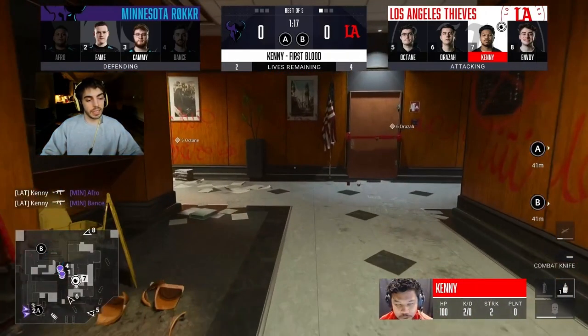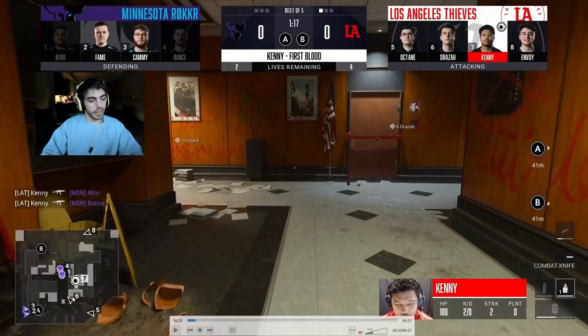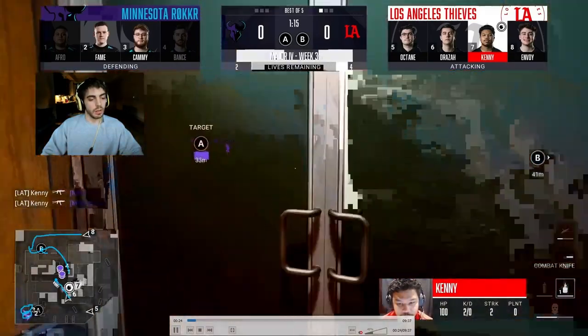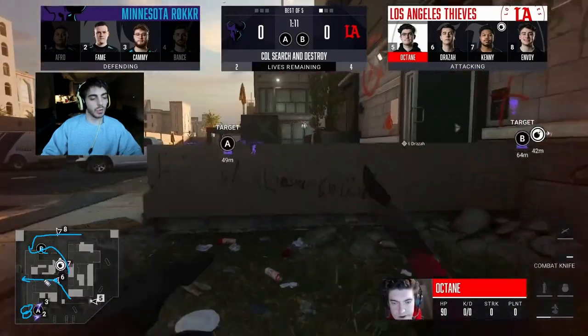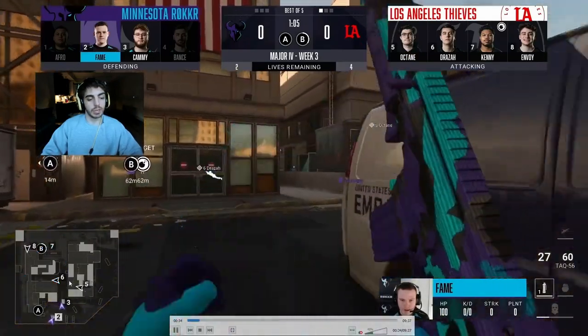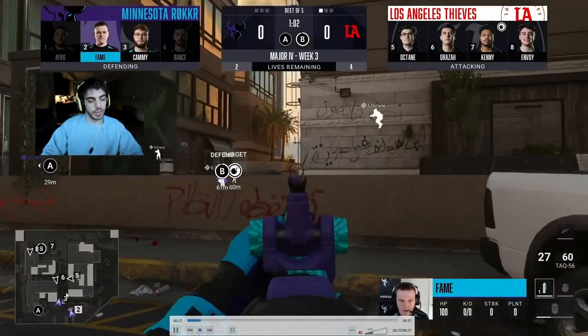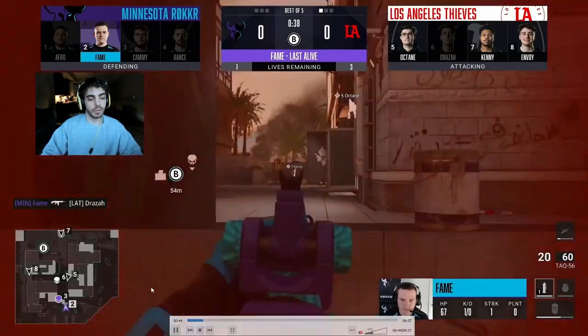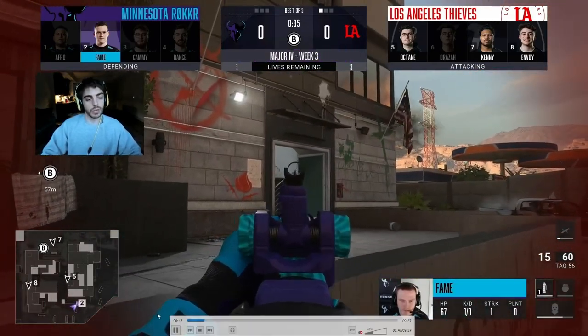He gets an instant two-piece and that basically opens the round completely up. Number five, that's Octane — he's going to see that number two was at A side, and he will also see number three. So he relays to his teammates that the last two are at A side. They're going to bring the bomb towards B. Number A is going to push up and get to top AC with the space they now have. Number six is going to watch the back long cross to see if anyone rewraps back towards B side from long. Fame is basically in an unwinnable situation with bomb down in a 1v3.